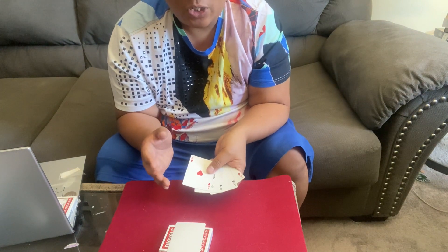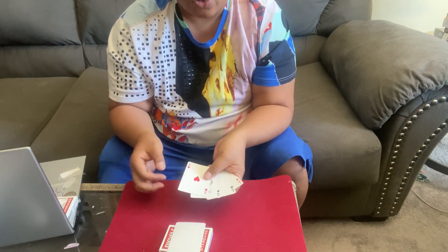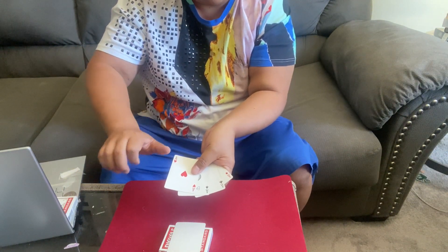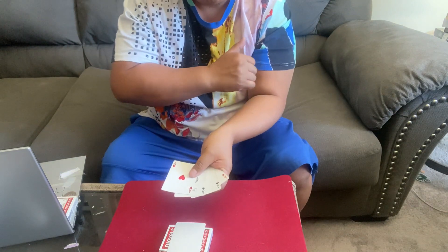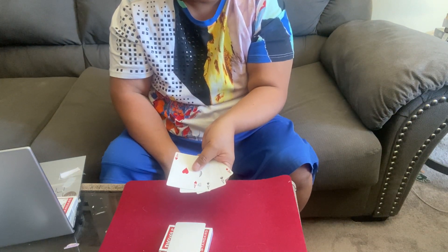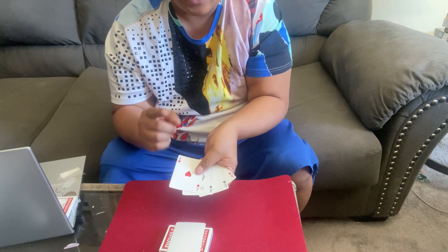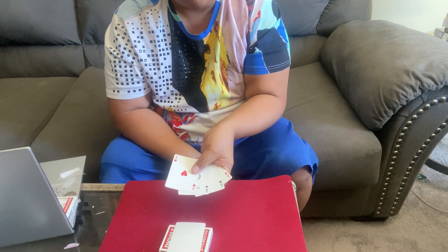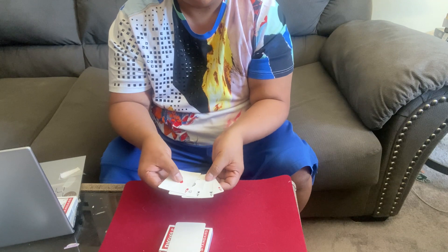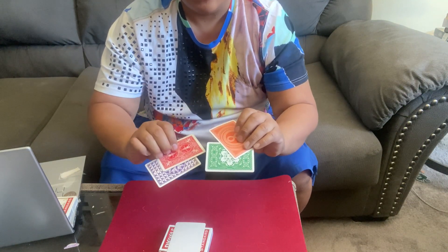Now the third thing I said I was going to do is make the four cards change — all four cards change. So I'm going to wave my hand across these four Aces and they're going to change. Watch very close as it happens very, very quickly. It changed. You're saying nothing changed? Well, in the untrained eye, you're actually looking at the front of the cards. What you need to do is look at the back of the cards, because that's where the change is made — I changed it to all four different backs.